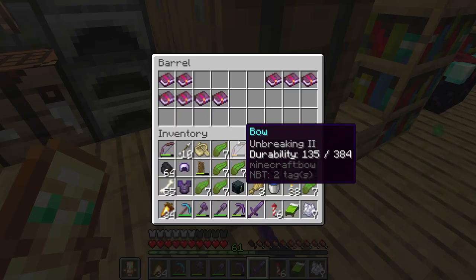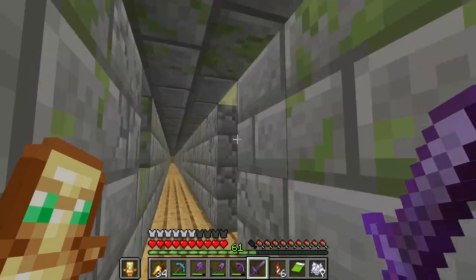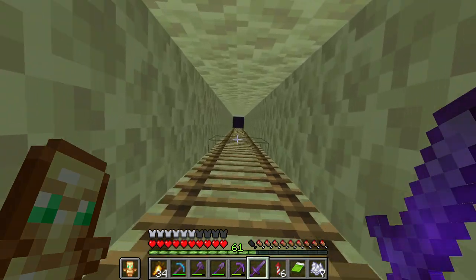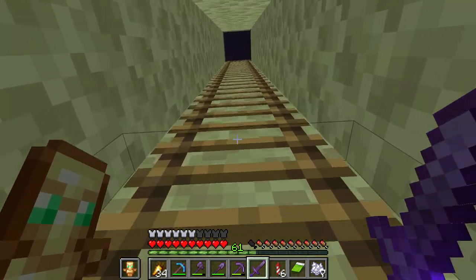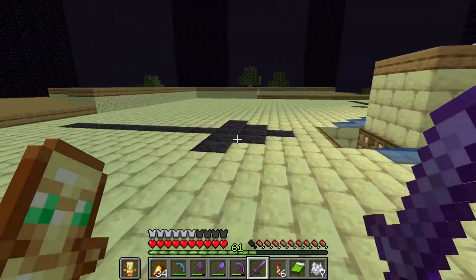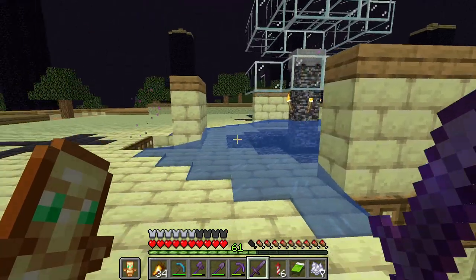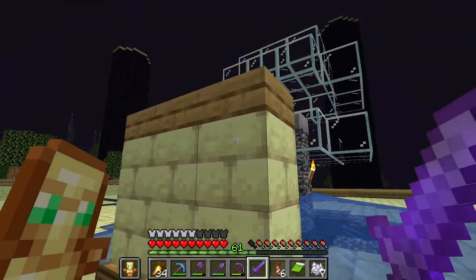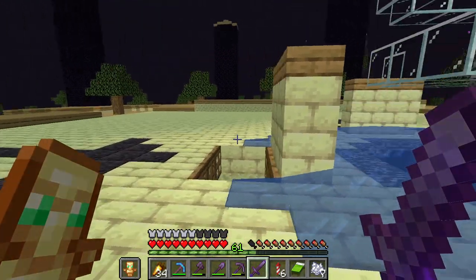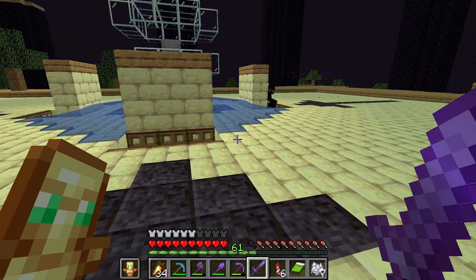That's pretty much that - just got some random stuff in here. Very loud down there. The Endermen follow these arrows and that's where they go, down there. I have the little Endermite thing sitting right in there - they all want to kill it, so they head towards it and they drop down.